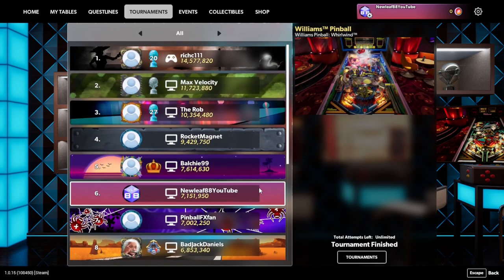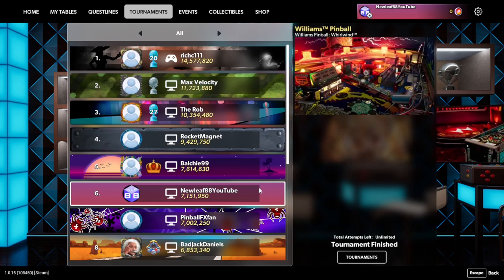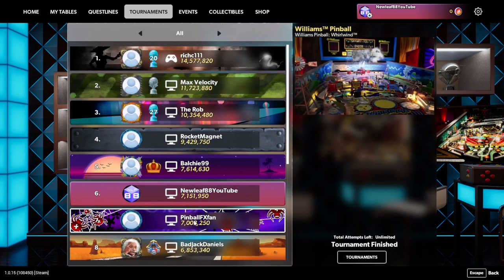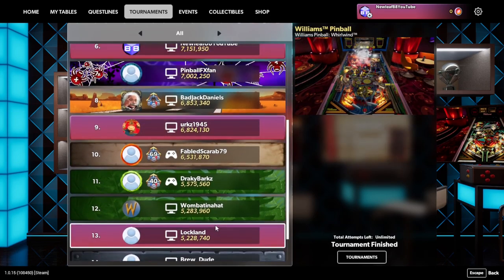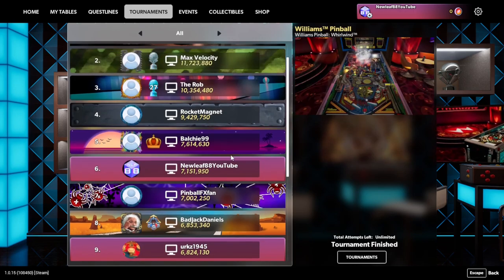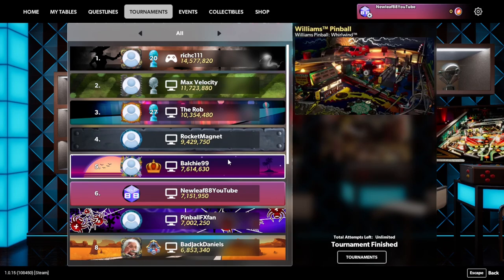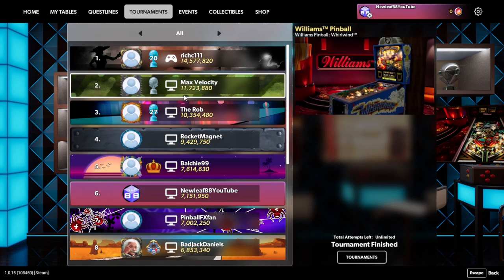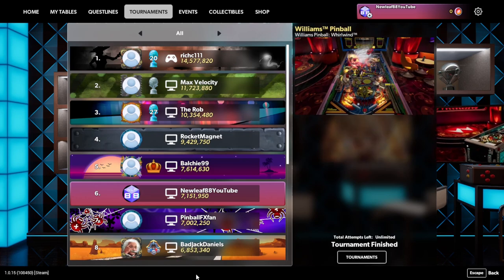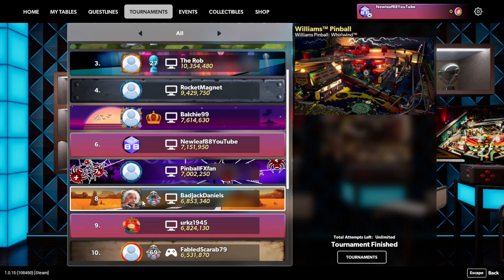We had 15 people turn out for this tournament, which was pretty cool to see. In first place we had Rich C111 with 14 million points — a really great score. You can see how close all these scores are, separated by only a couple million or a couple hundred thousand, which shows how much time matters and how it keeps everyone on the same level. In second place, Max Velocity with 11 million; third place, The Rob with 10 million; fourth place, Rocket Magnet UK with 9 million — just a one-million-point differential between third and fourth.